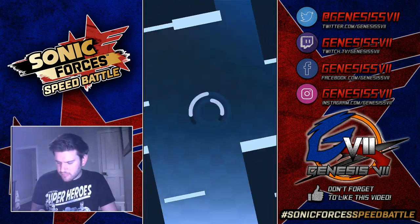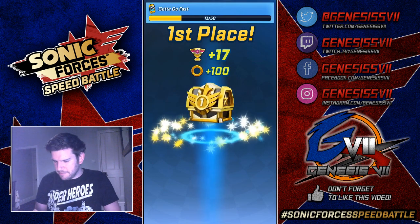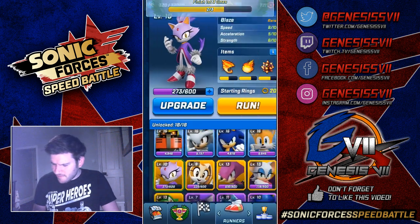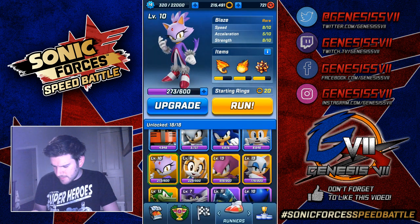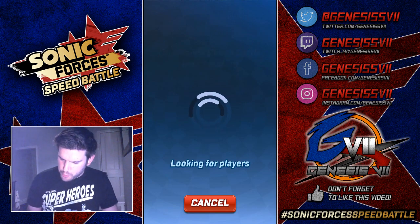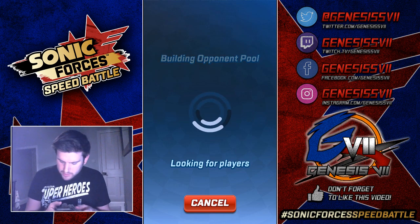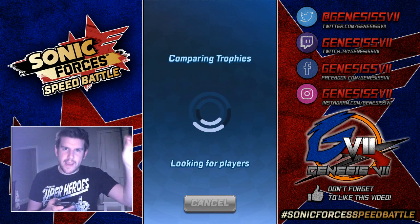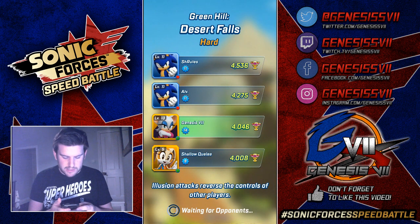I feel like we should just run one more — yeah, let's just do it. Let's pick someone else. I'm going to pick Rouge. She is a hidden gem, you know — a dark horse in this game. You can have some really good runs with Rouge if you can keep your ring count at the top and lock everyone else's out. You're going to have a pretty decent run.